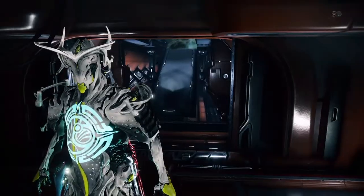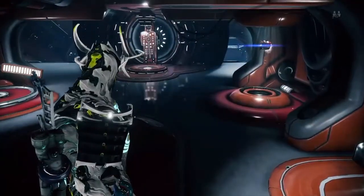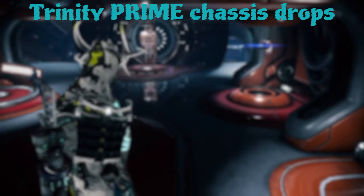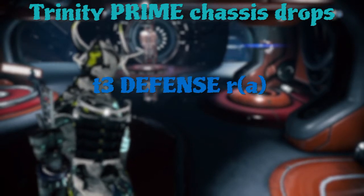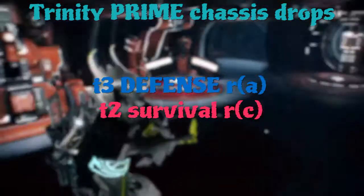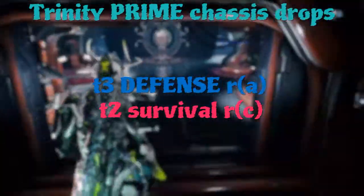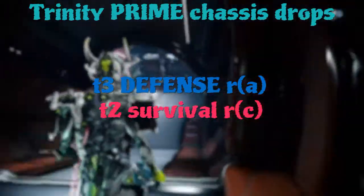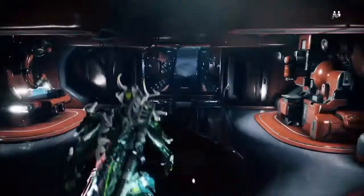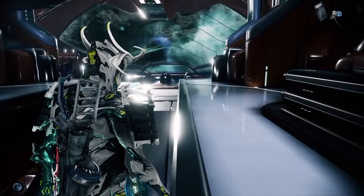Now let's move on to where to get the Chassis. The Chassis can drop in two known locations: the first is Tower 3 Defense on Rotation A, and the second is Tower 2 Survival on Rotation C. The good thing about Tower 2 Survival Rotation C is that you can also farm for Forma there at the same time — so that's a bonus.